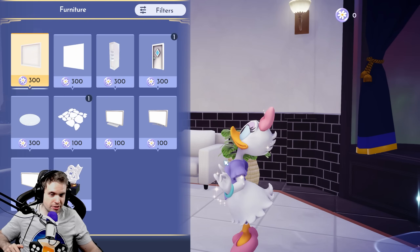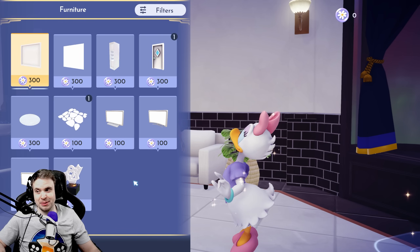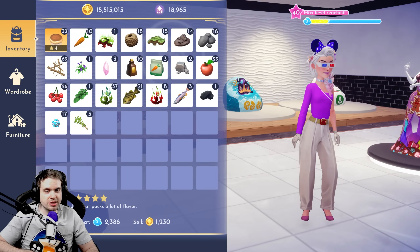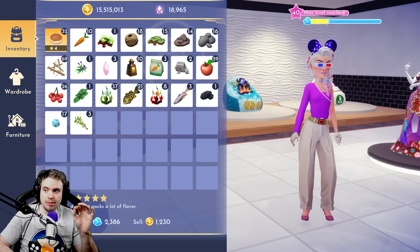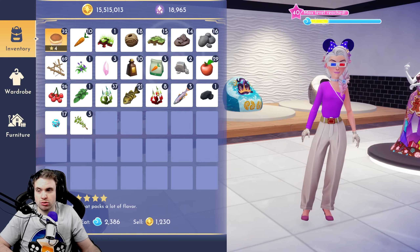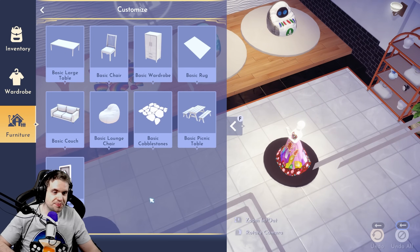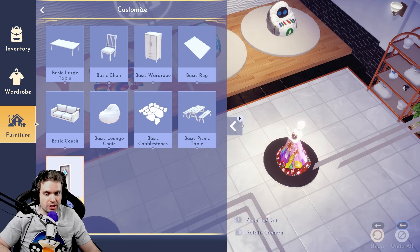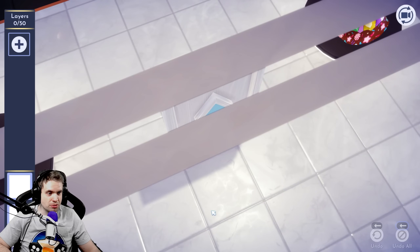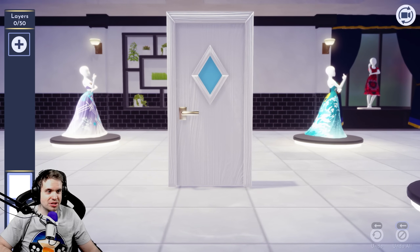Anyway, 300 daisy coins wasted — let's decorate these completely broken doors. It's not just called 'basic door' but 'basic diamond door,' so I feel like we might have more door designs in future updates, which would be great. Let's go into customize, select the basic diamond door, and create our first door. Oh yeah, this looks clean!